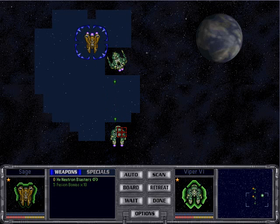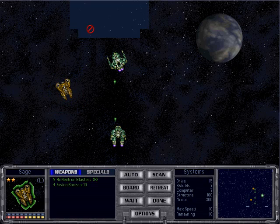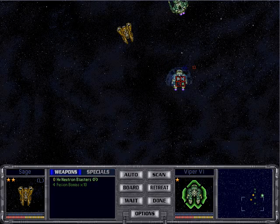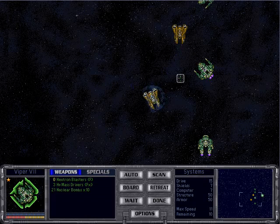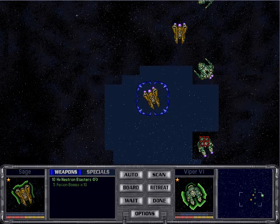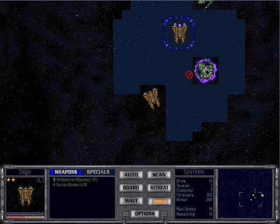We're going to do everything we can to make them not get that torpedo off. I'm targeting only the ships that have those torpedoes — they've only got that one left, and his forward shields are down, so I think he's in a pretty big amount of trouble. And now he's dead, which I would say would be even more trouble.